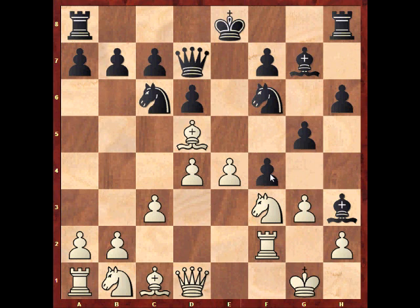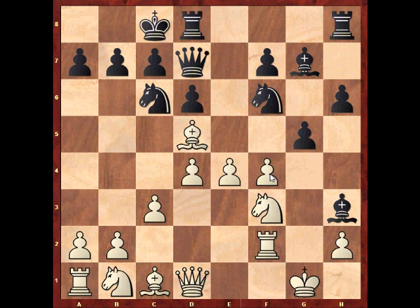David decides to take it easy and develop the Queen to d7. White takes and opens his King even more — well, what else should he do? And Pruess is not greedy here and decides to ensure king safety, potentially bringing in another rook to the attack — perhaps on e8, perhaps on g8. So Black is doing great here.